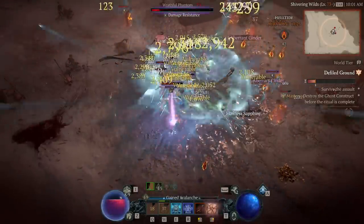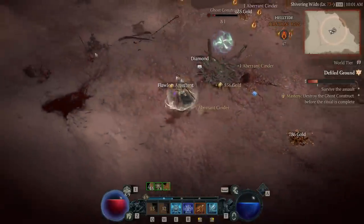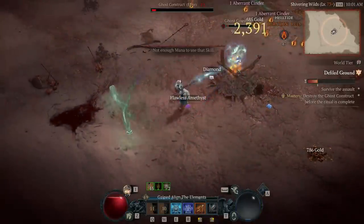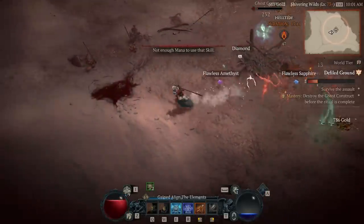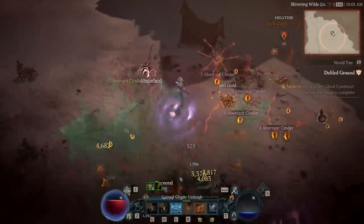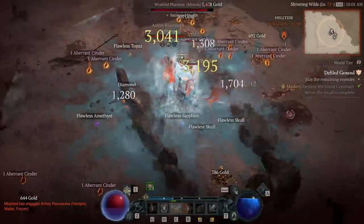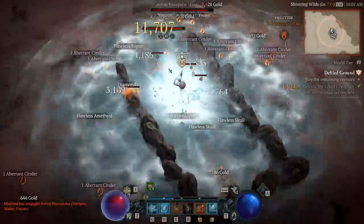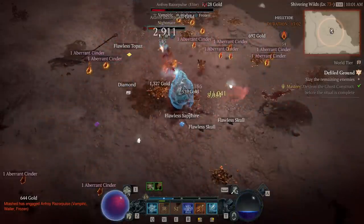This keeps you alive in almost any situation, you can have almost infinite mana, and the ability to shred elites and bosses is like no other. I would recommend that you take some time to look at this video and share it with your sorcerer friends, because if they're switching to this build from pretty much anything else, they're going to be shocked with the results. Let's get started with the new Ice Shard build.